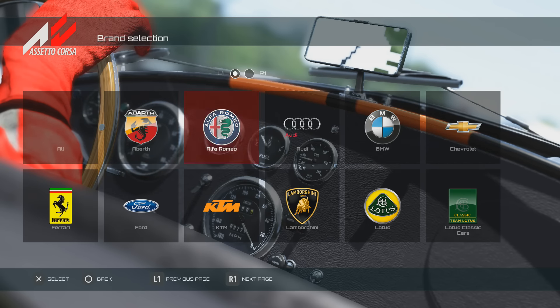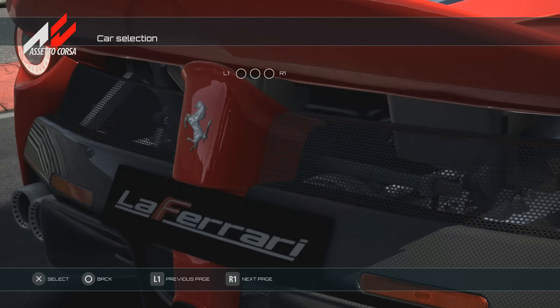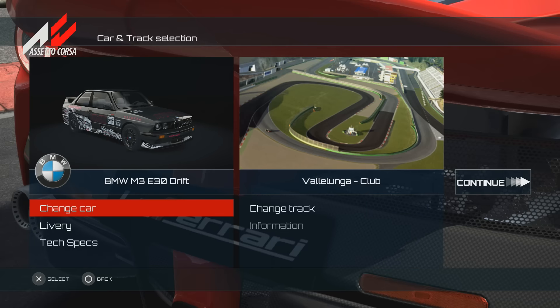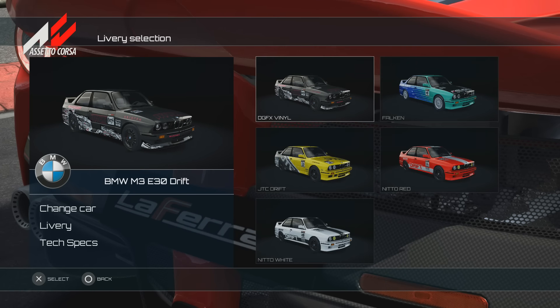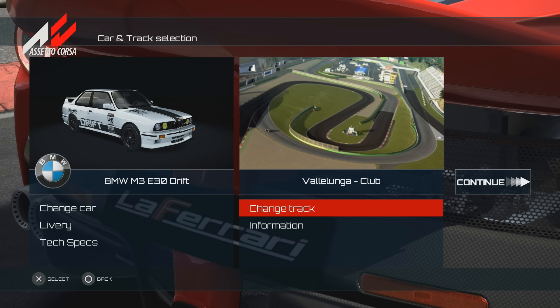So what we're going to do is go over to the BMW section and grab the car. It's bottom left — the BMW M3 E30 Drift Edition. I'll pick a livery just because I'm that sort of person. We'll have the white one because it looks quite tidy, plus it's not as JDM-y — not that it can be very JDM, it's freaking German.